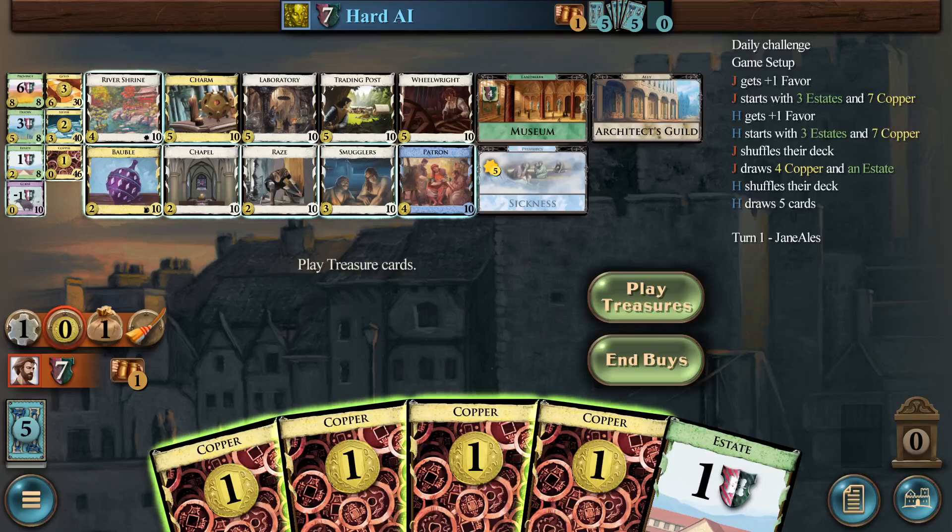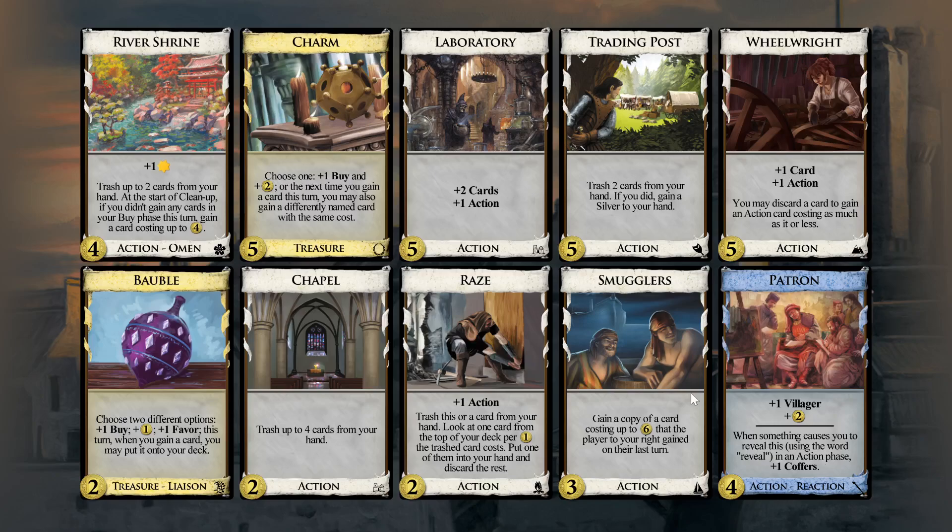Alright, we got another weekend kingdom. What's going on here? So there's no village anywhere in this kingdom. That does not necessarily mean we can't do things, because there is non-terminal draw in the form of laboratory, and there's good trashing. So you'd easily get thin, play a bunch of labs, and then just play one terminal action card per turn.